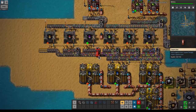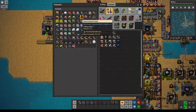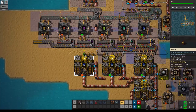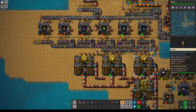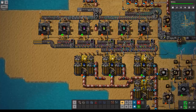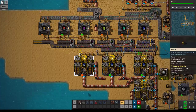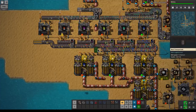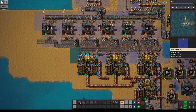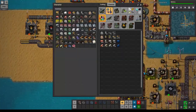This will need some output inserters, so let's do that the same way we've done it over here — one, two, three, four. Let's copy over the settings. Half of them are on one side and half on the other side. And then it will need power — okay, this should be all right.